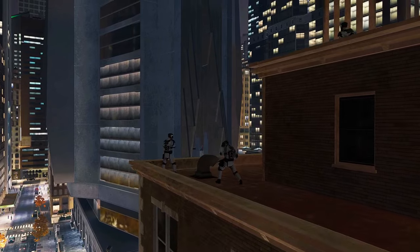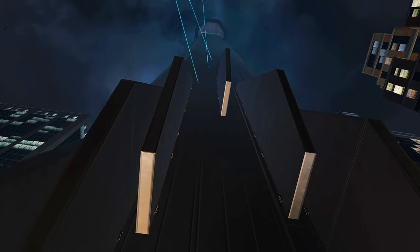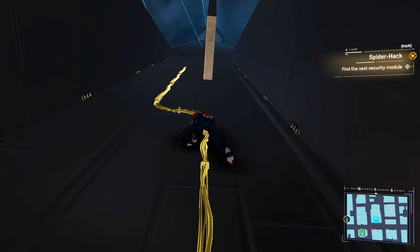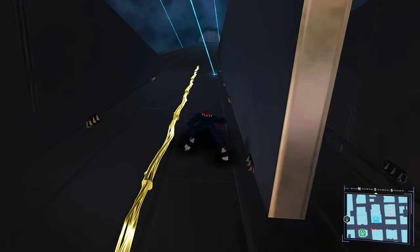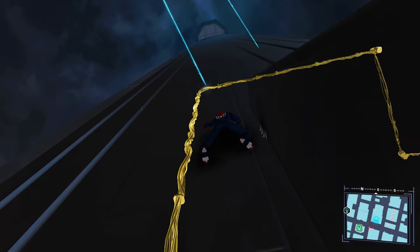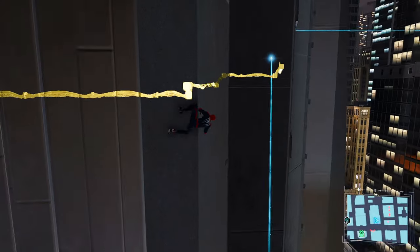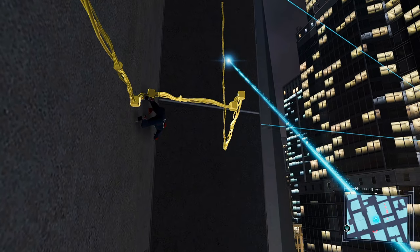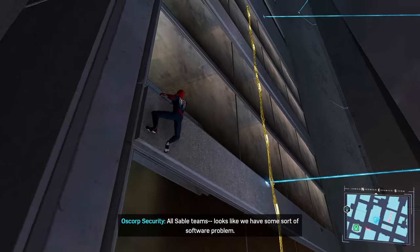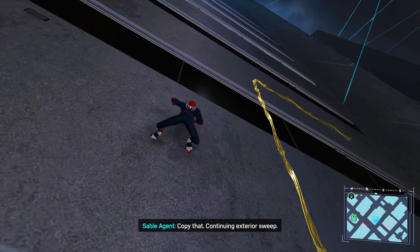What the hell? Security teams, call in. Sable Team Alpha standing by. Looks like an electrical problem. Copy that. Keep an eye on the exterior while we try to track down the issue. Just when I thought it would be easy.